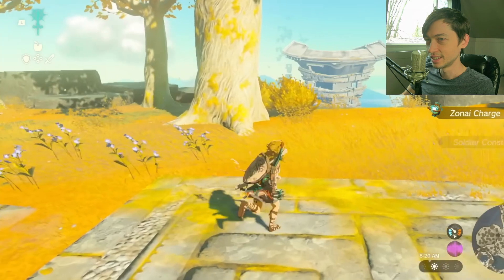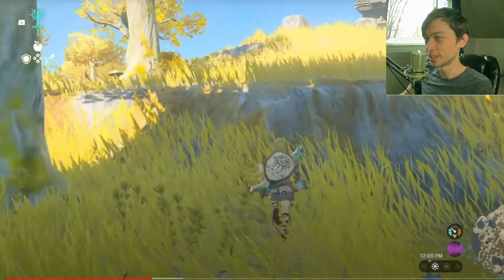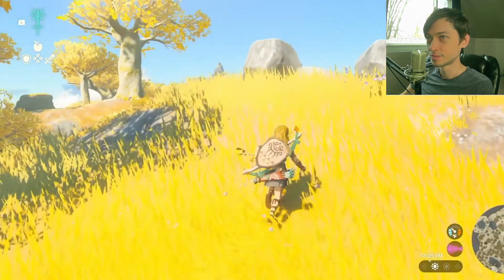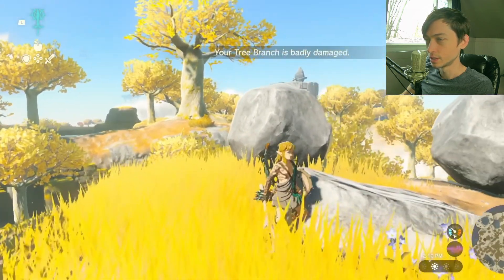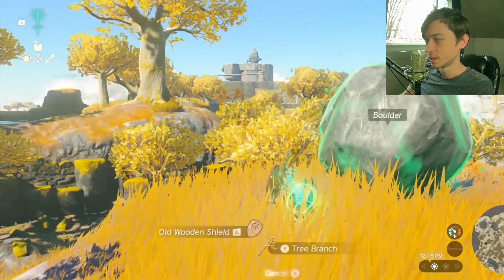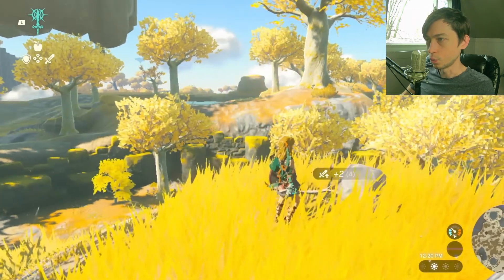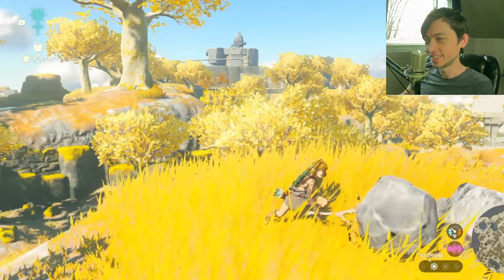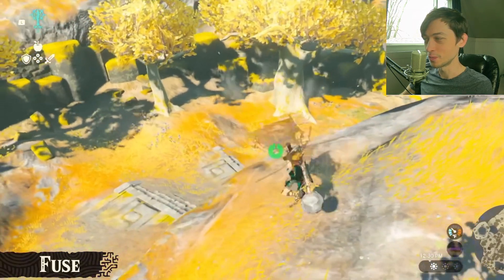Moving on - I just think it would have been better to have subtitles for what the Japanese guy was saying and just turn up his voice so we could actually hear it. Fighting with just a branch won't get us very far. Now we're going to fight with the boulder - here's another one of Link's new abilities.